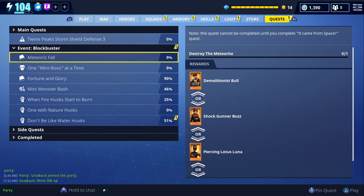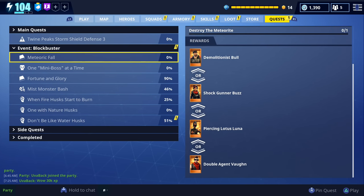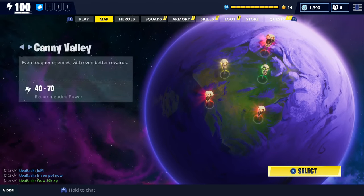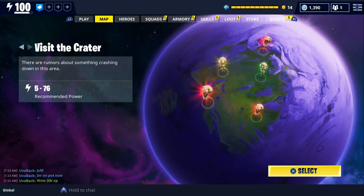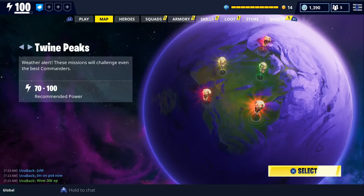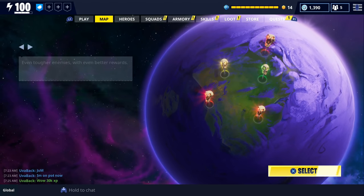The fourth quest is called meteoric fall and you have to destroy the meteorite. The reward is one of these legendary heroes: demolitionist bull, shotgunner buzz, piercing lotus luna, or double agent vawn. To complete this mission you have to go to the zone called visit the crater, where you'll find a mission called destroy the meteor.